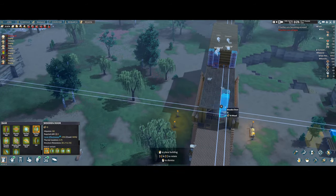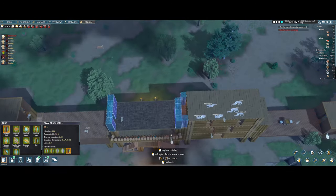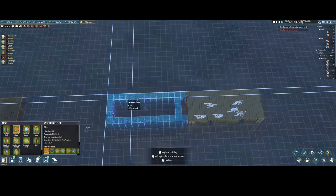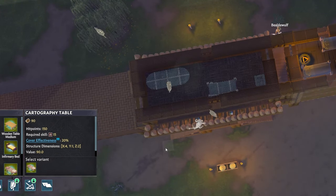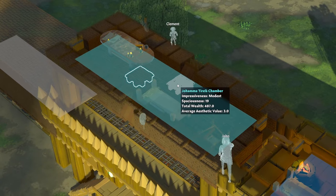Since Manic Pixie Greenskin Johama has the best charisma of the group, I made her her own chamber, complete with the cartography table she'll be needing to send out caravans to trade for anything we may need.